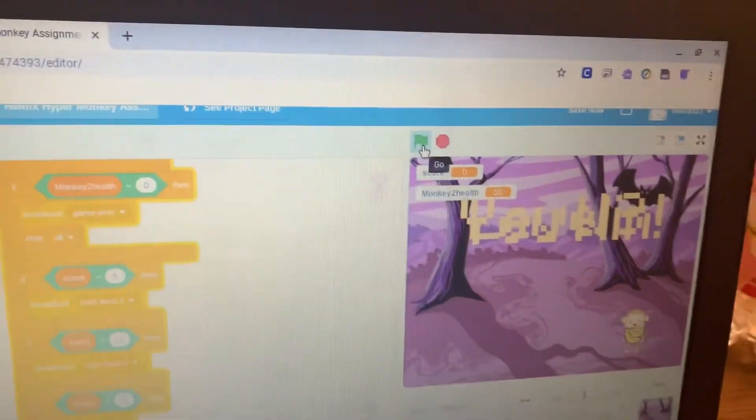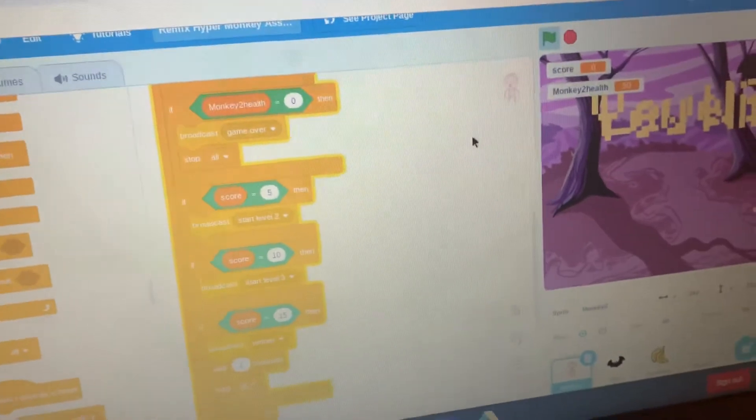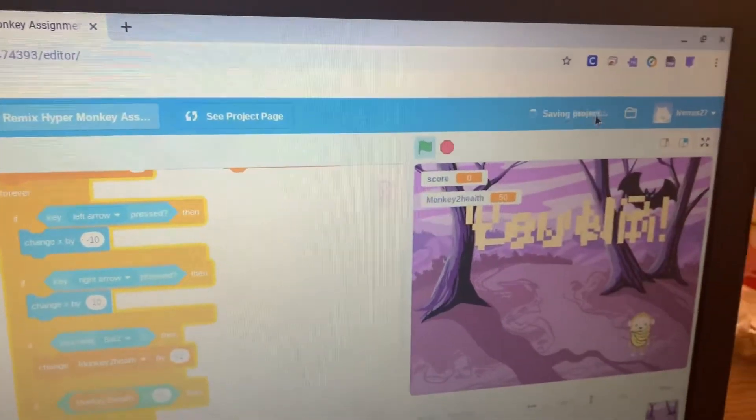Next, test out your game by clicking the green flag and make sure everything works the way you want it to. Then we're going to confirm your email so that you can share the project — so click on save now.